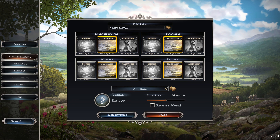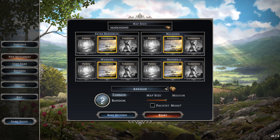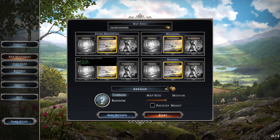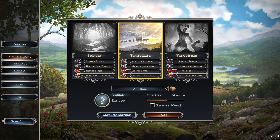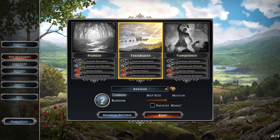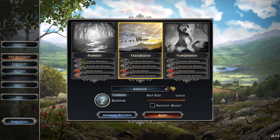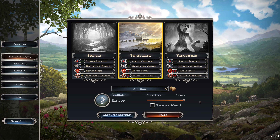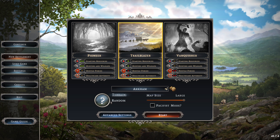There are advanced settings, so if you want to get more into it, you can control all four of these categories and set them to easy, medium, or hard. We're just going to start with the basic default — Trailblazer, medium difficulty. We are going to do the large map though. I don't want to limit ourselves. I want to be able to expand as far as the game will allow us.